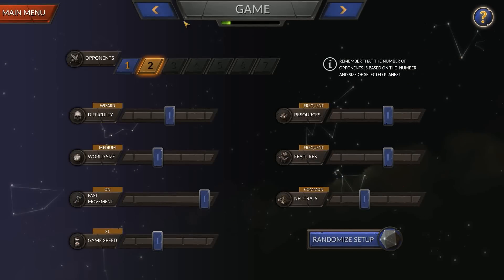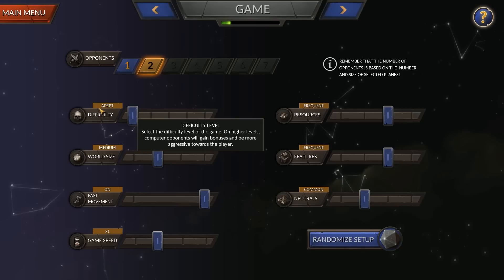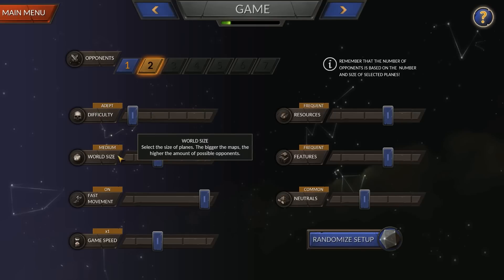The next screen is the Game screen, which allows you to change all the game settings such as difficulty — and I would suggest you turn that down unless you are already very skilled at 4X games. Right now we're playing with a single plane and it's a medium size, which means we can only have two opponents, or if we turn that up we can have more opponents.